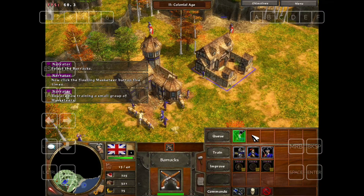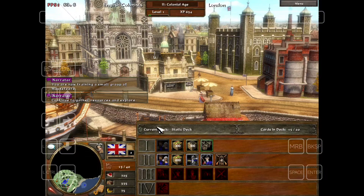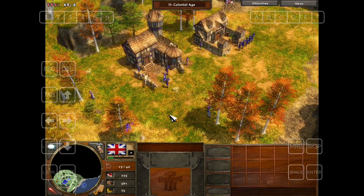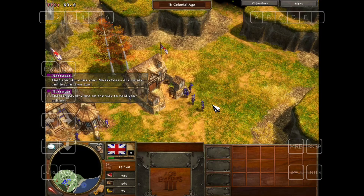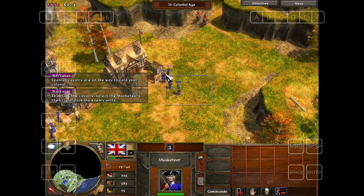You are now training a small group of musketeers. Continue to gather resources and explore. That sound means your musketeers are ready, and just in time too — Spanish cavalry are on the way to raid your colony. To attack the cavalry, select the musketeers then right-click the enemy units.